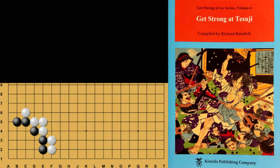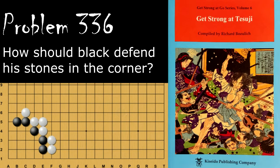Moving on to problem number 336. Black is looking to fix up his shape in the corner. Black's move is to play the diagonal here, and that makes nice eye shape all around.